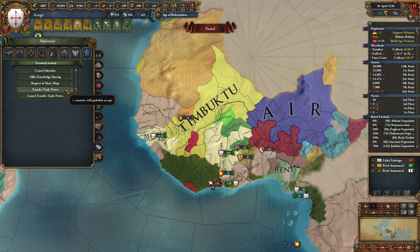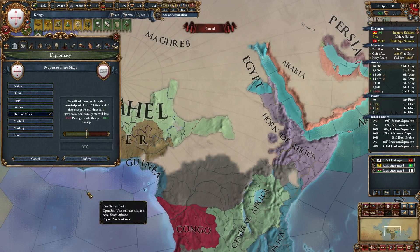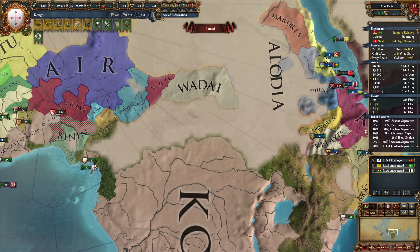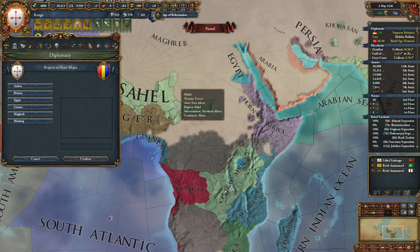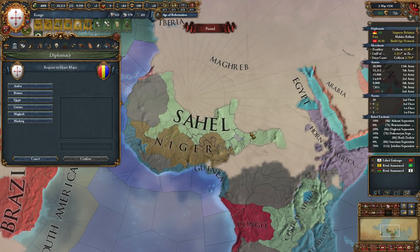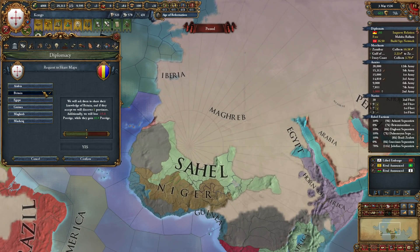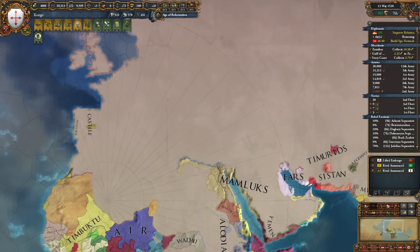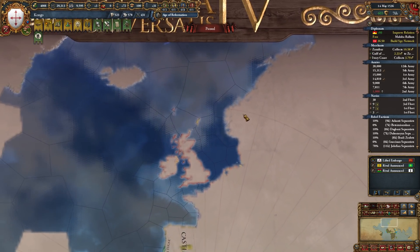We can ask Wadai — we want to know everything about the Horn of Africa. Well, that didn't do a lot. Let's ask someone else. Kano — what do you know? Can you give me Egypt? Yes you can. Britain — one province oh no. Tell me about Egypt. The Mamluks are still there, I don't see any Ottomans yet. I do see a United Great Britain, some funky stuff, France, Norway still intact.